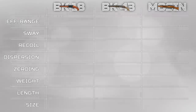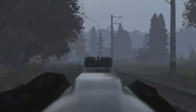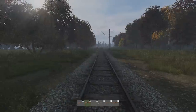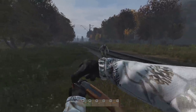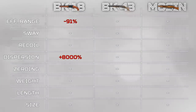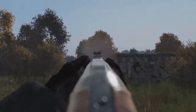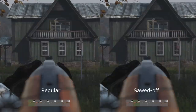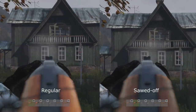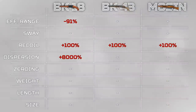Let's start by looking at the BK-18 versus the sawed-off BK-18. The effective range of the BK-18 sits at a respectable 300 meters, but sawing it in half reduces it to just 25 meters, meaning it loses a monstrous 91% of its accuracy. This is due to the dispersion of the sawed-off being 80 times that of the regular BK-18, hence why I missed this shot at this distance — but it's definitely not to do with my aim.